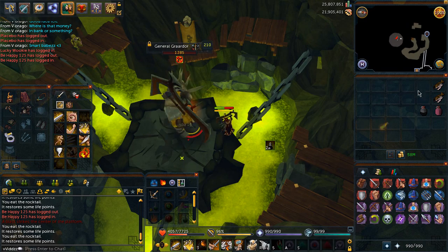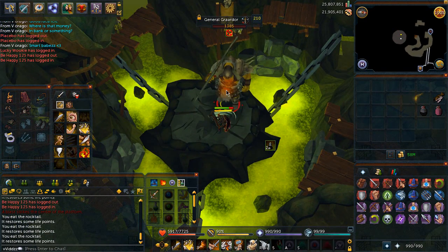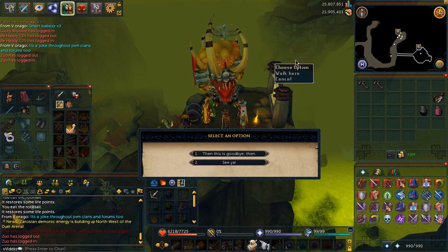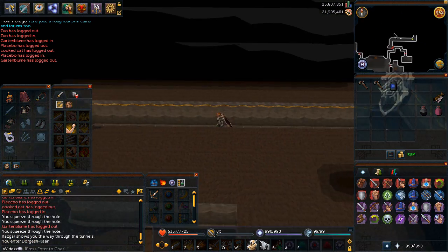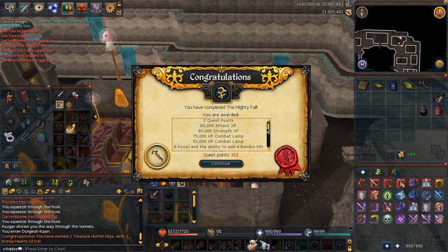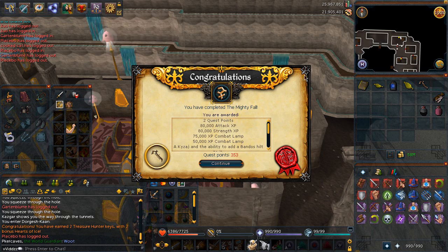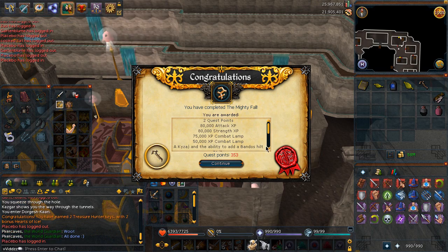Once Grador is dead, that's basically the quest complete. Speak to Zanuck who is right next to Zorador, then go back to Dorgash Khan and speak to Ertag to complete the quest. Once you've completed the quest, you can actually add a Bandos Hilt to the Zurag and it increases the stats on it, so that's always an option.